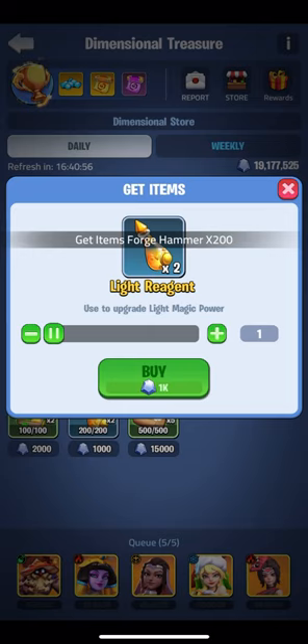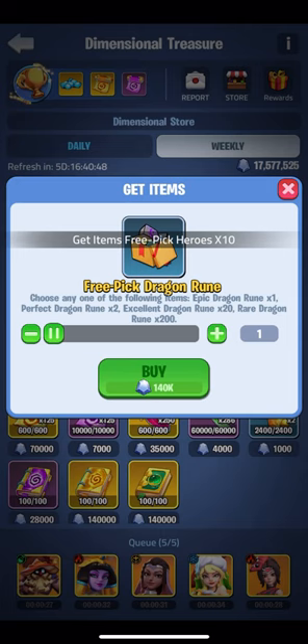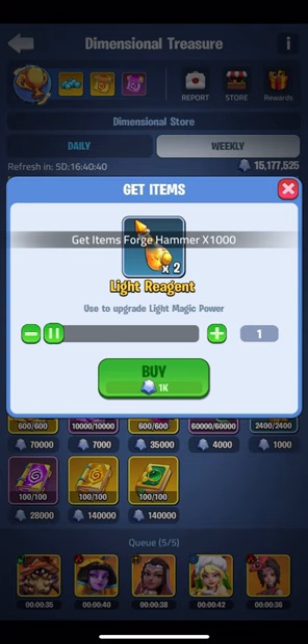Since our dragon has no max level this is a good investment long term. SSR heroes are released constantly so you can never have too many and grabbing them when you can is a good idea. I'll be picking up the forge hammers and light reagent until I'm maxed as they take a fair while to max.